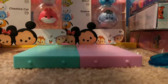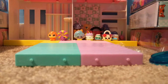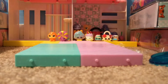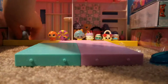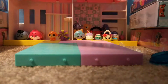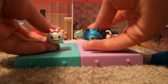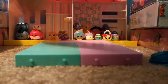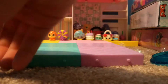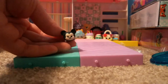Now I'm going to open up these Tsum Tsum Series 1 three-packs. I didn't realize how well they packaged those Tsum Tsums. We've got our two large ones: Eeyore and Cheshire Cat. Our two medium ones: Daisy and Stitch — which is good because I have the medium Donald as well. And our two small ones: Figaro, who is my favorite so far this video, and Mickey Mouse.